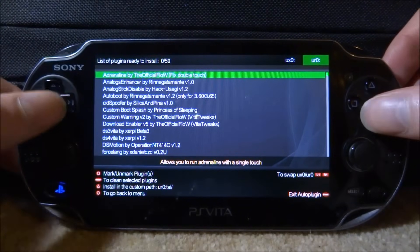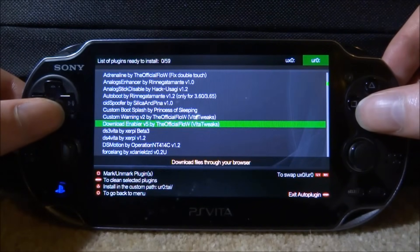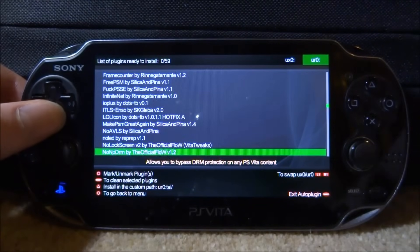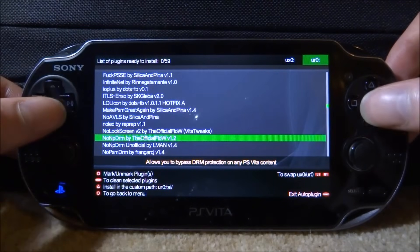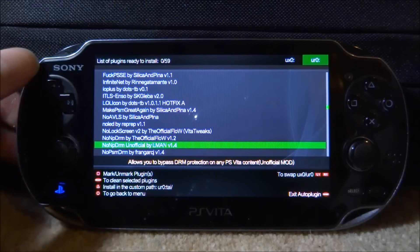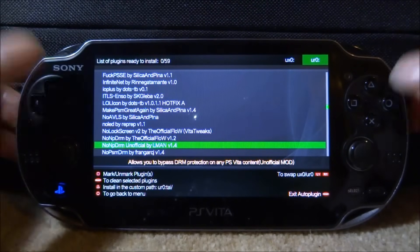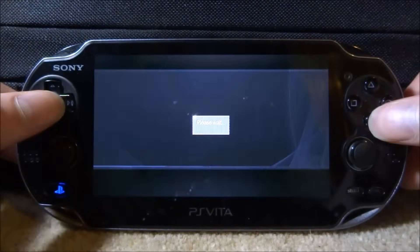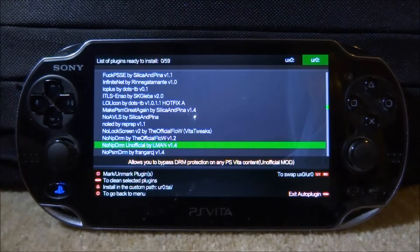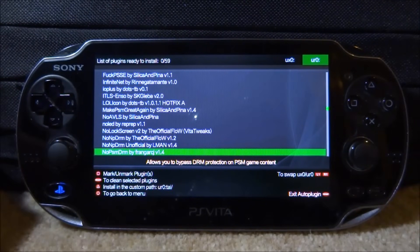The first plugin we need to get games working is nonpdrm. If you don't have this and you try to run a game, it's just not going to work. There are two versions: the official Flo's version and the unofficial mod by lman — it's up to you which one you get. One is version 1.2, the other is version 1.4. I'm going to get the unofficial mod version, so press X on this, please wait, and there you go — it will be installed.